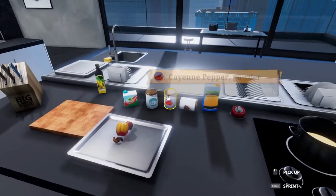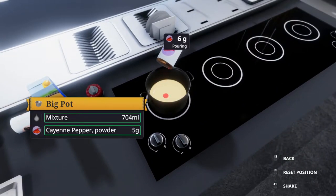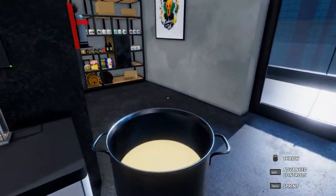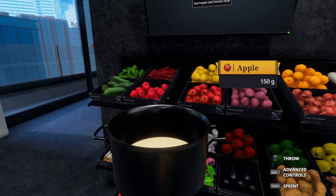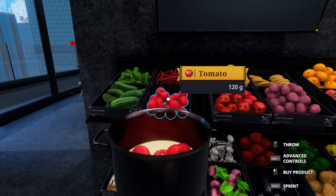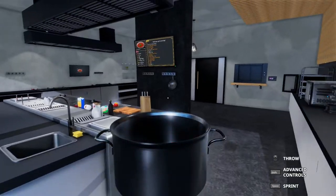We need six grams of the cayenne pepper. Perfect. And 840 grams of tomatoes — they're 120 grams each, that means we need seven. There we are, the tomatoes are in.